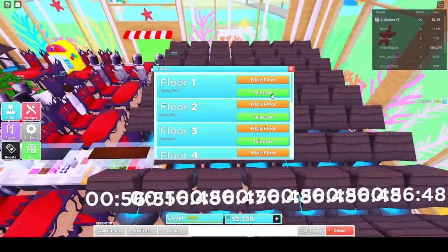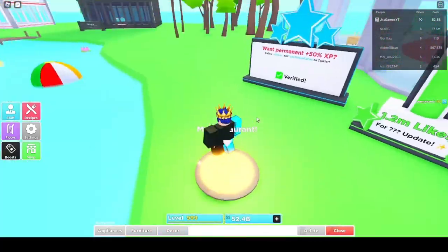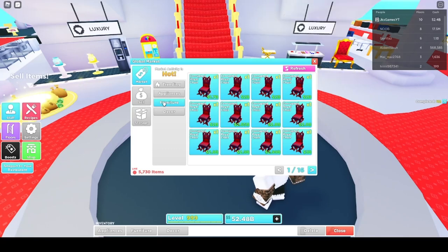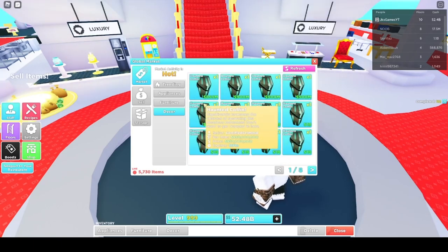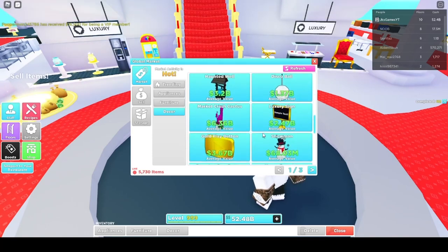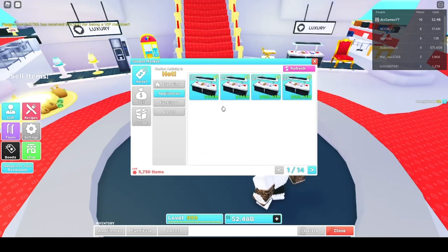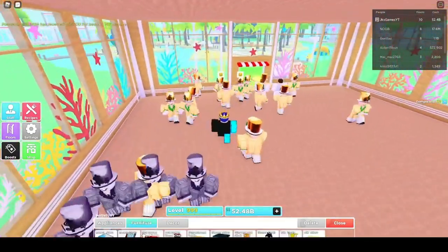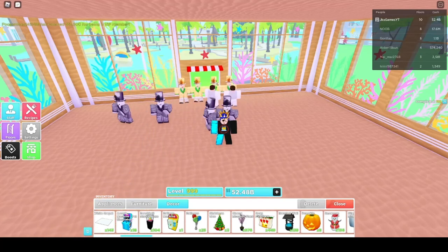In this video we're not actually gonna use anything from the global market right now, because it's literally impossible to buy stuff - everything's slowly going down. I was able to catch some Christmas trees to sell for nine billion, so that's why I'm at 52 billion now. The coffins aren't going to sell anytime soon, and the market crashed on cactus and haunted statues too. Salad bars are 40 million, dessert bars are 100 to 200 million, so we're gonna use fillers instead.